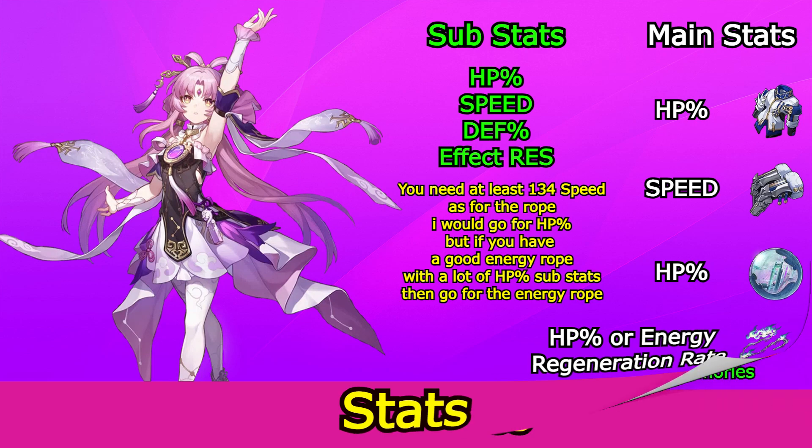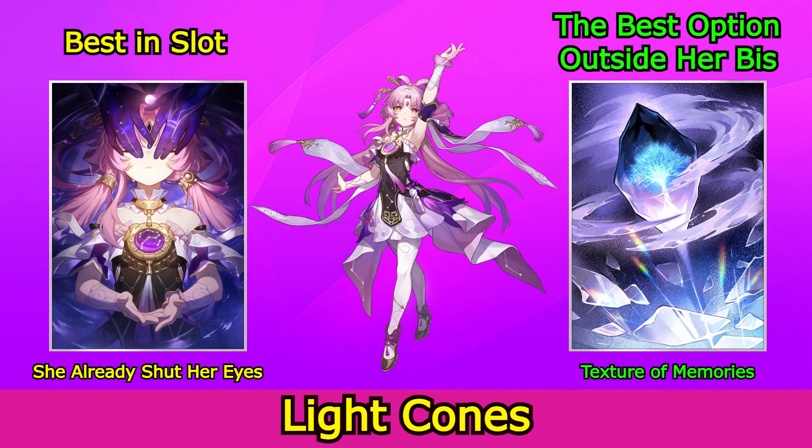Now last but not least, her light cones. Her best light cone outside her signature one is the Herta's shop light cone Texture of Memories, and her best in slot is She Already Shut Her Eyes. Also, small side note: her signature light cone is really good, so if you can pull for it, I will 100% recommend it.